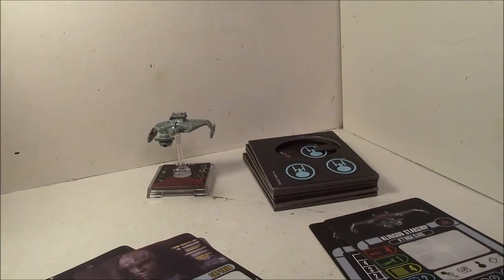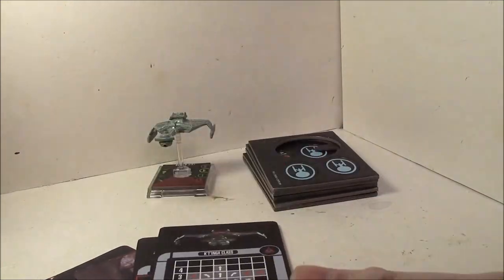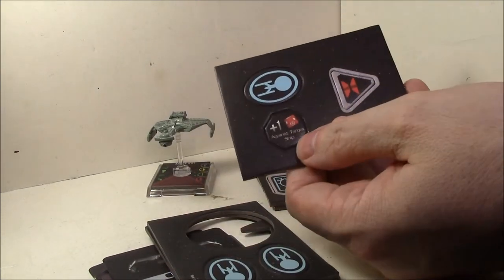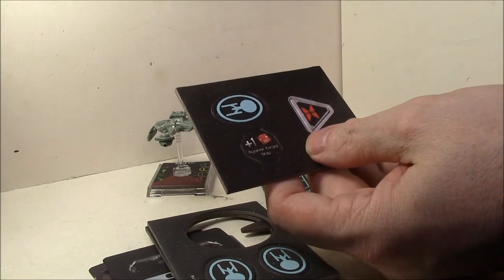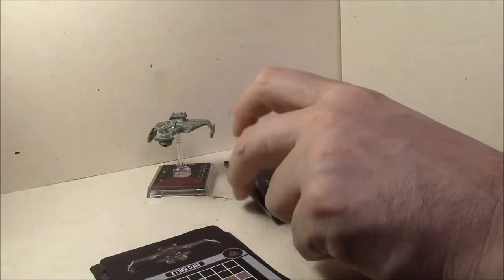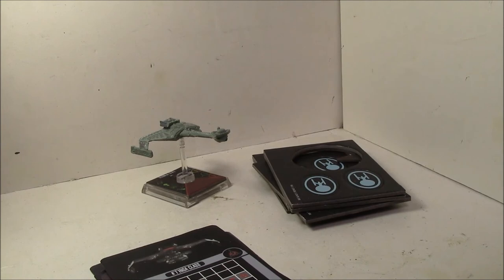There's also a generic captain and the standard Katinga class ship card, and lastly the maneuver chart, just like the other Katinga class ships. You do get a token to use with the captain for the plus one die against a target ship. Everything else is pretty much standard. I've already taken off the maneuver dial because I had to use it tonight when I played in the collective event. I'm really happy to have this ship — I like Klingons above everything else. This is by far the best ship of all five in the blind boxes. That's it for this Star Trek Attack Wing unboxing!